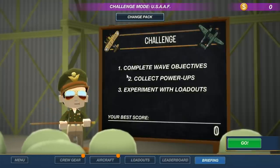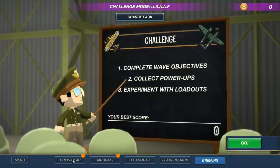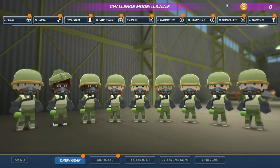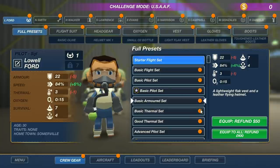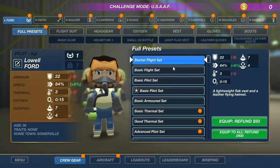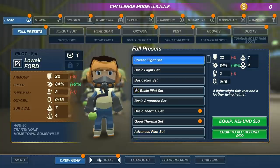We've got challenge mode: complete wave objectives, collect power-ups, experiment with loadouts. We've got crew gear here that we're going to be able to equip our crew with. Look at all these guys - they look so sweet. We've got money up here, and it looks like what we have equipped might be the best stuff already. You do get a little bit of increase in speed if you equip certain things, and there's all kinds of different ones we can equip. But we don't have money right now, so we can't make use of any of the crew gear yet.